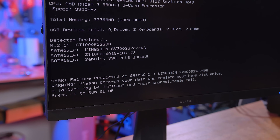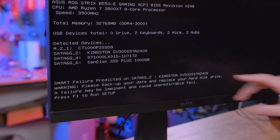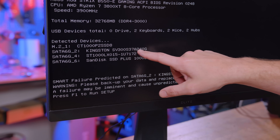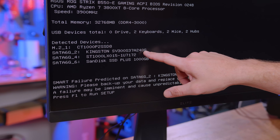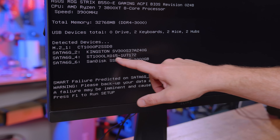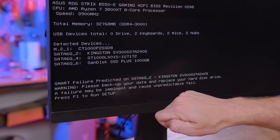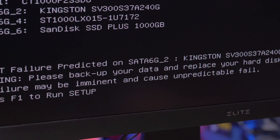All right, so first things first — you can see we've got four drives installed here. One of them is an NVMe, a thousand gigabyte NVMe in M.2. We've got the Kingston 240G, which is actually his operating system drive. There's a regular hard drive, and then he's got a one terabyte SanDisk SSD. The one that's failing here is the Kingston A240G.